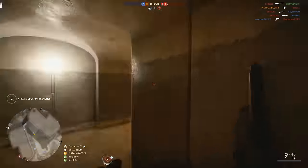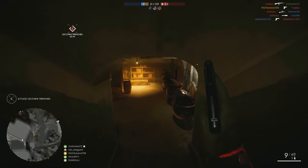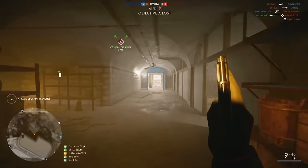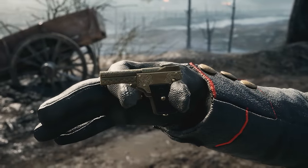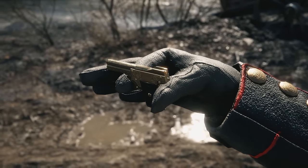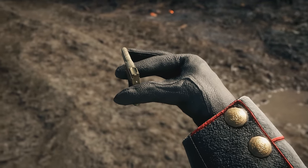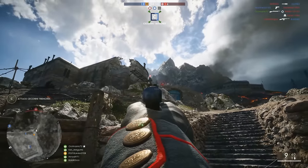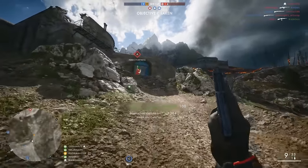So there are 18 pistols in BF1, but not all of them can be used by each class — some are class specific. You may think there are more, but remember in each class you have two versions of two pistols. The M1911 and the P08 have Hellfighter and Red Baron versions respectively, but technically they're the same pistol, albeit with a few tiny changes. Also for the purposes of this video, we should discount the Calibri because it's a fun pistol for some laughs, but not a sidearm you'd pick for any real benefits. That leaves us with 17 pistols to go over. Each class has five all-class pistols and three pistols specific to that class, so let's start with the class specific weapons first.